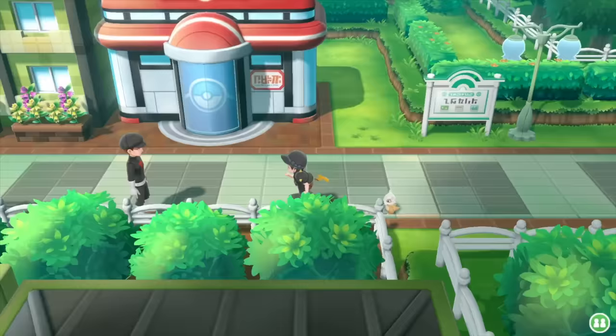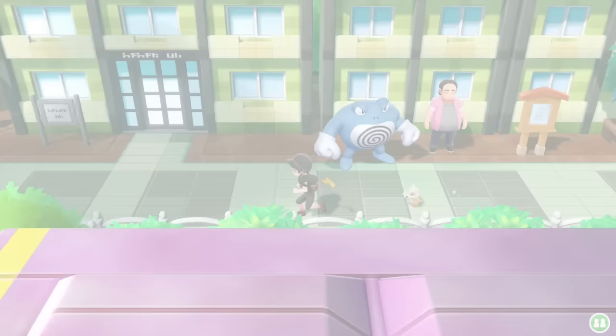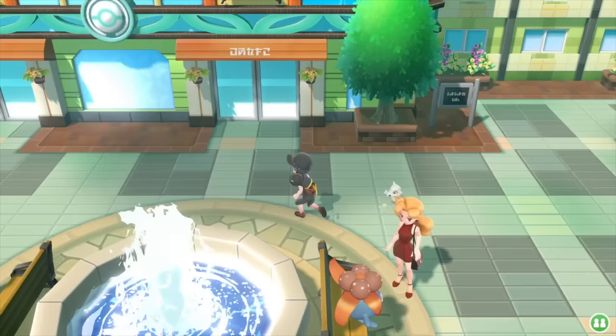Celadon is the City of Rainbow Dreams or something along those lines, and you can see it's been taken over by Team Rocket. There are loads of grunts just hanging around, but the place you're aiming for is over in the far left-hand corner and then down past the fountain.